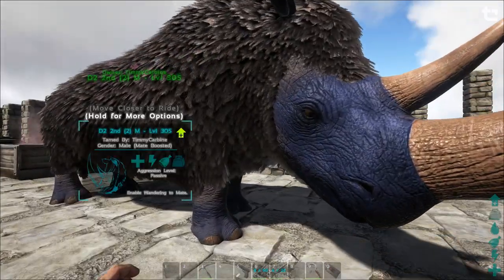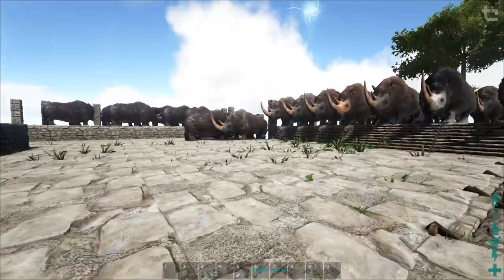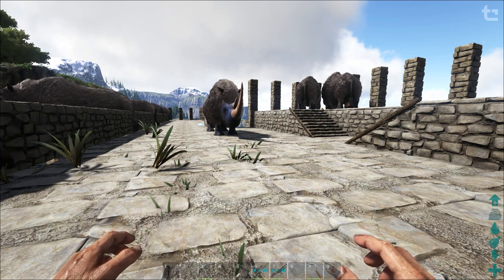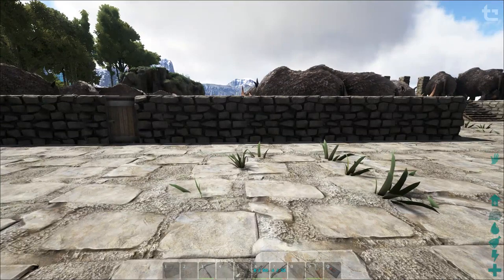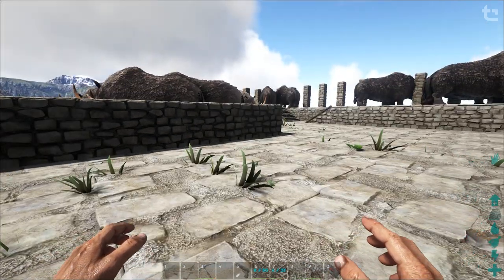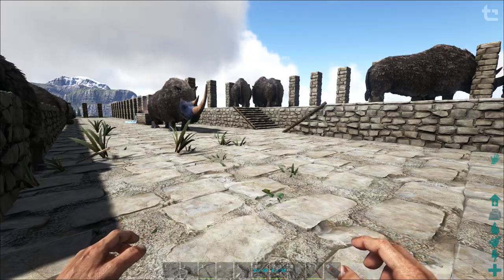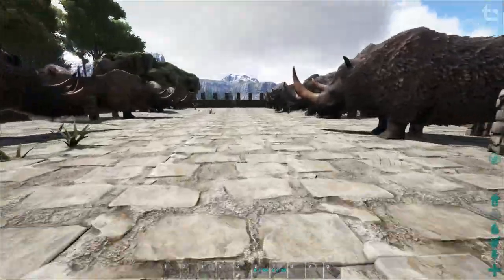It is possible to get more than one mutation when breeding. I had a dino that had an oxygen and a weight mutation in the one session, so it is possible to get two stats mutated. But I've got about 40 hours clocked up breeding these guys and that happened once, so it's very very rare. I also had another one which actually mutated the same stat twice in one breeding session — a total of four levels put into melee damage. That's possible, I can vouch for that, but don't get your hopes up.